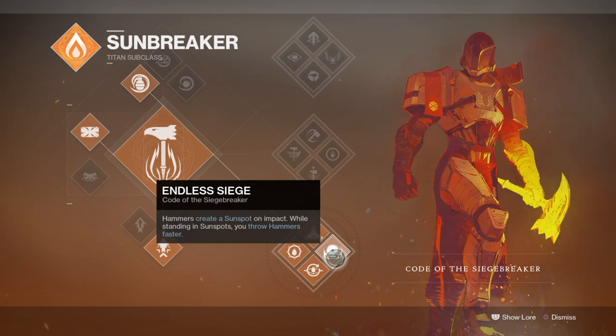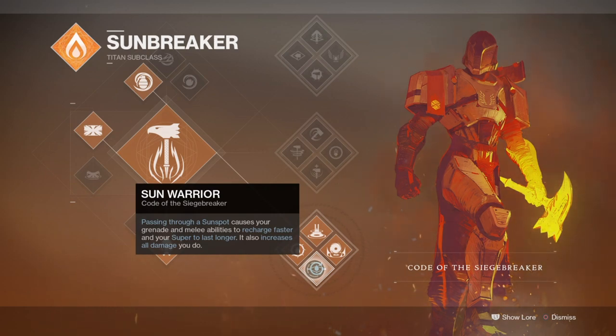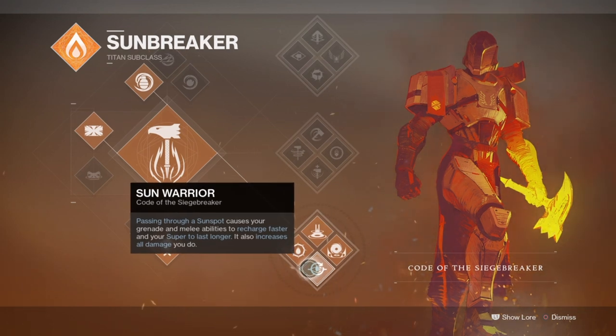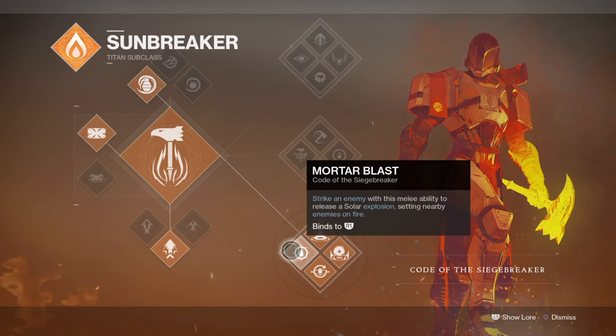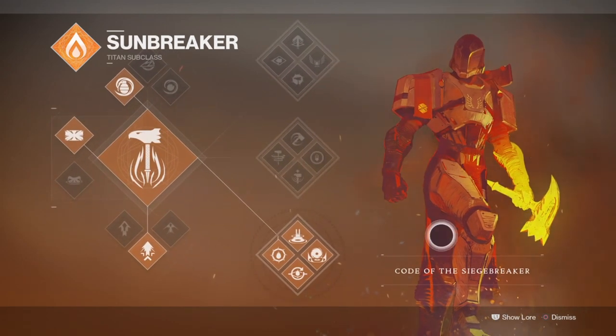Sun Warrior allows us to get buffs for both us and our allies. By passing through a sunspot, we receive the Sun Warrior buff for 10 seconds, which boosts melee and grenade regeneration speeds, allows our super to last longer by standing in it, and increases personal damage. If an ally passes through it, they receive the same buff thanks to the Phoenix Cradle exotic perk. Simply standing in the sunspot provides a constant regeneration pull, and it can also deal large amounts of damage if a big enemy is standing in it.